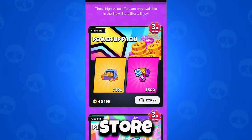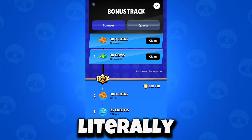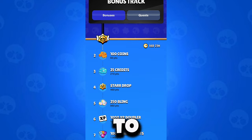The Supercell store is literally just free resources. You can get passive resources — you just have to log in, claim your free gems that you get just for logging in, and you also get a star drop. You'll be set up just to get free stuff.